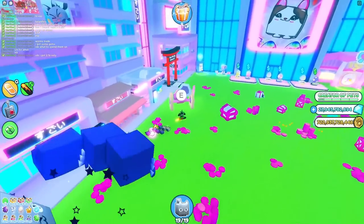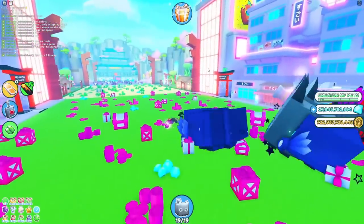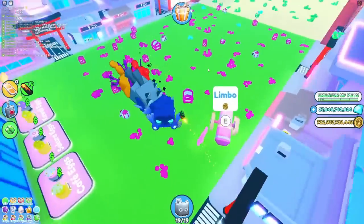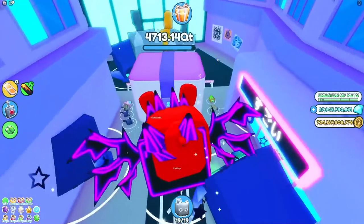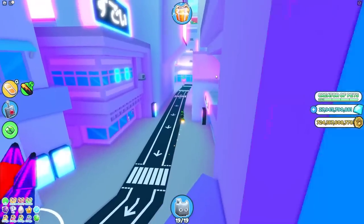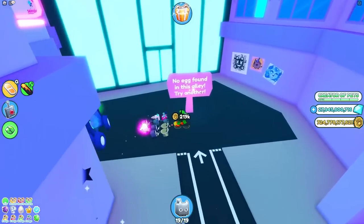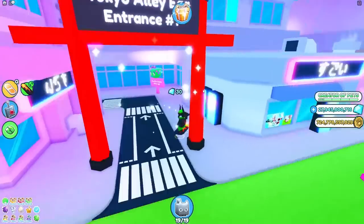If one of them doesn't have it, just mine the other. So far it seems pretty random — there hasn't really been a pattern, because all three times I've seen it, it was in a different valley. So you kinda just gotta open them randomly and hope that the egg is there. We're currently opening this chest, and there's no egg in this alley, so we're gonna have to go to a third one — we're getting kinda unlucky.